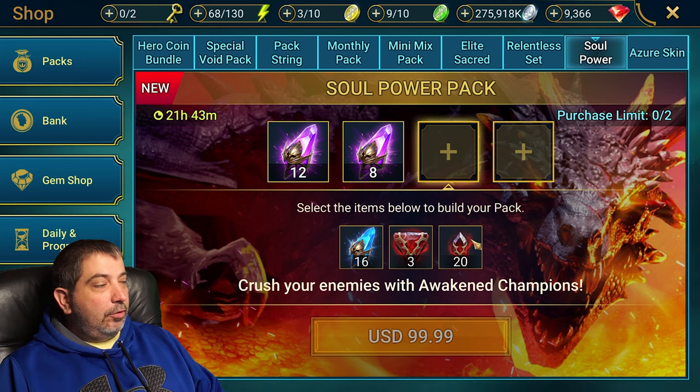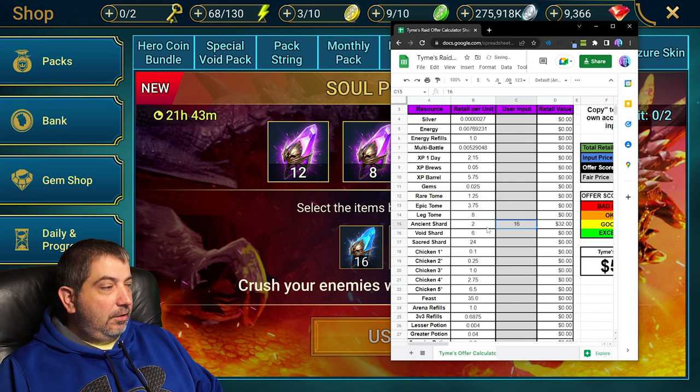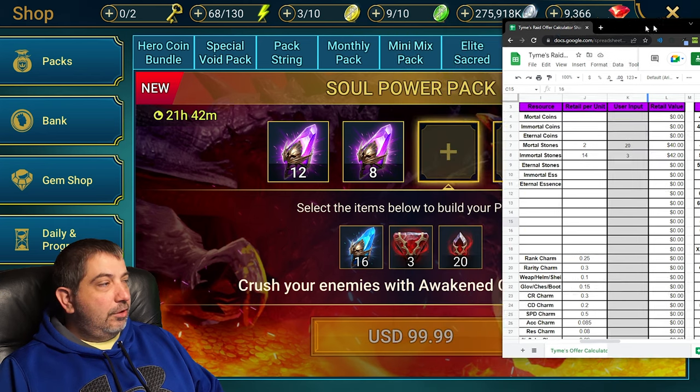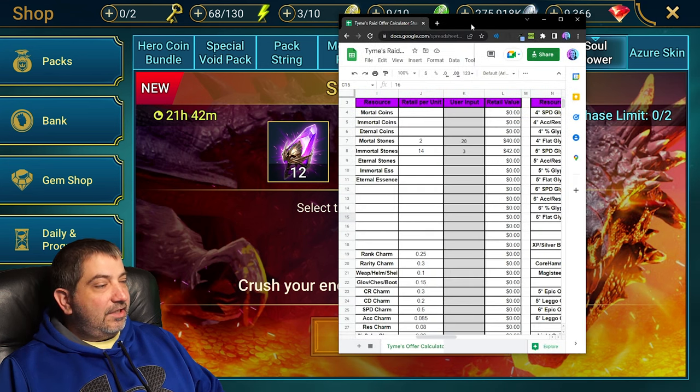The third box again has mortal and immortal stones, but this time they're giving us 16 ancients as an option. Plugging in 16 ancient shards, that's only a 32 value. So comparing to the stones, immortal stones come out on top, and we would pick those.